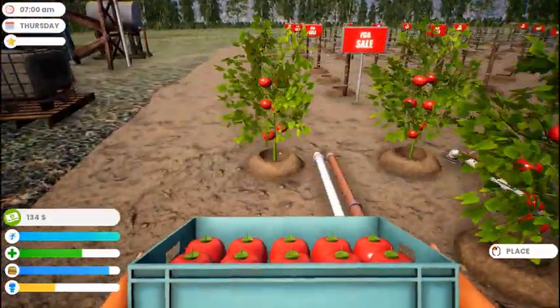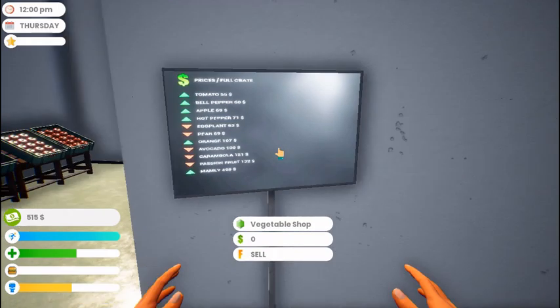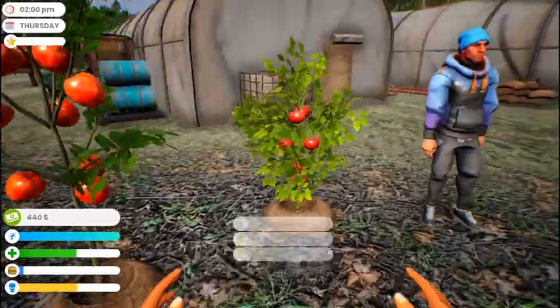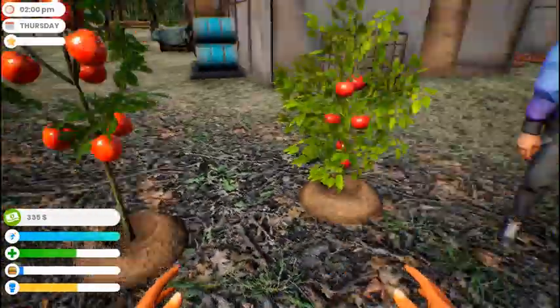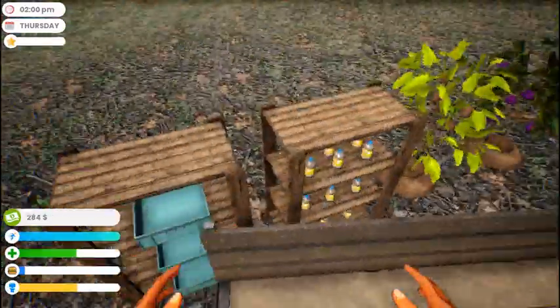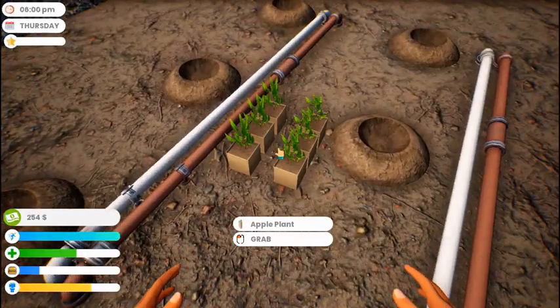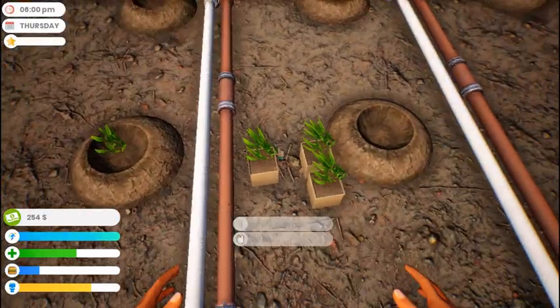And sleeping, and harvesting, and eating, and selling, buying more plants. Don't forget the crates. We don't need fertilizer anymore, it's so nice. And planting - just so glad we don't have to water and fertilize anymore. The fertilizer system takes care of everything automatically.